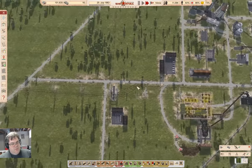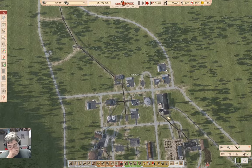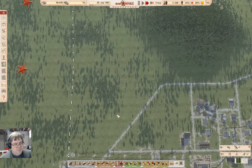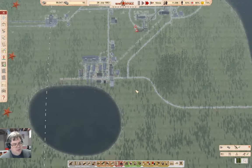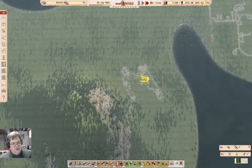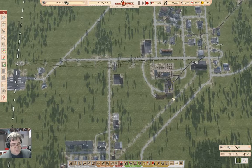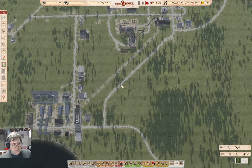We need to start considering rail. Rail is going to be important and we need to start considering that - it's really quite slow to build. We're going to need rail down here to get the coal out and up into here. We'll ultimately want to export the coal as well.